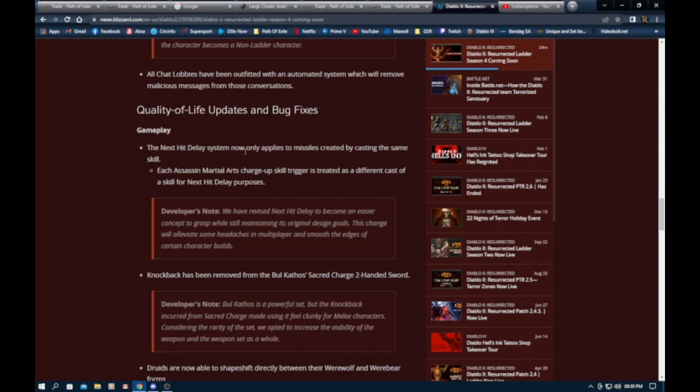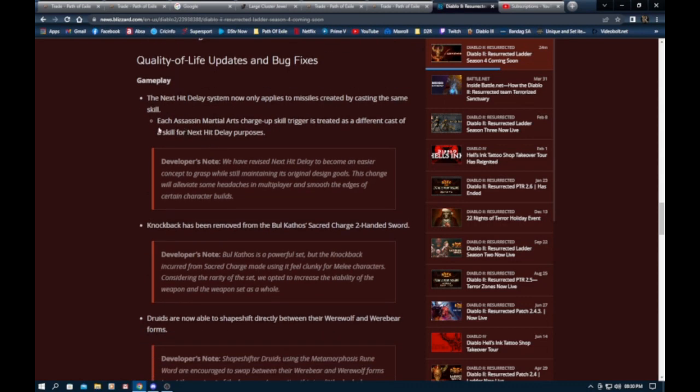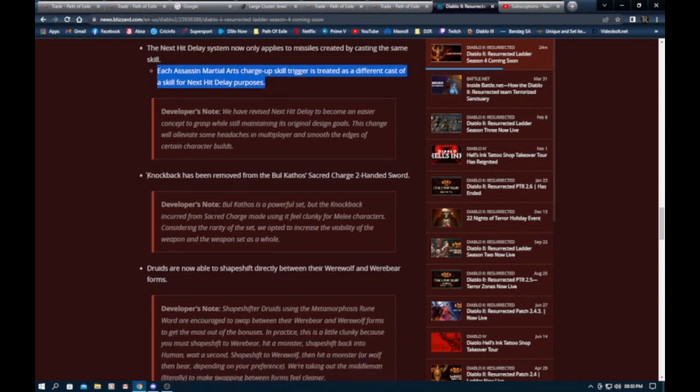They spoke about the next delay system — martial arts people using more than one skill now have a benefit where there's a delay on separate skills, which will boost their damage. If you only use one skill to attack it does nothing since you still have the safety delay. Knockback has also been removed from the Bul-Kathos set — it's a melee set and hopefully they do this with more melee stuff, because knocking enemies back when you're a melee build is quite irritating.